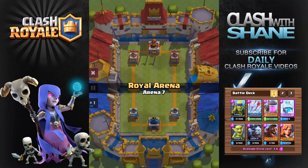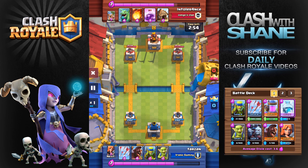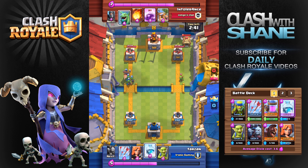Here we are with the first replay. This was against a level 9 who is actually using a spawner deck and I was kind of surprised how well I did in this battle here because I don't have a lot of AoE damage in my deck. You have to consider that spawner decks take a lot of elixir to get all those buildings set up, so you have to try and keep the pressure on and do counter pushes whenever they place a building down.